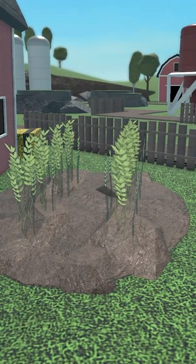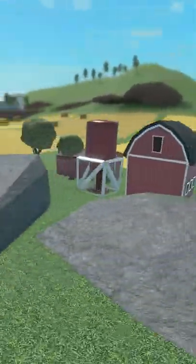These wheat crops are not the same as the wheat on the farm, as these are decals. There are several buildings far away from the main playing area; however, these buildings are empty and have nothing really inside of them.